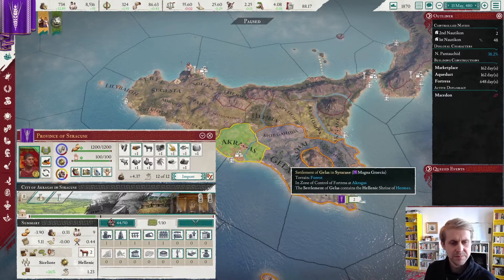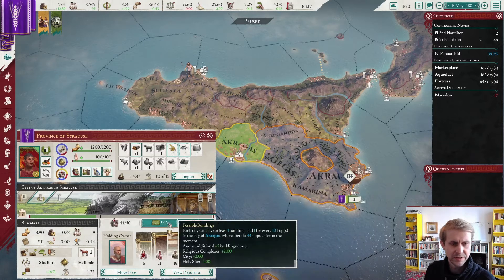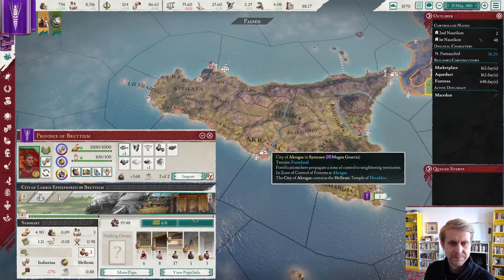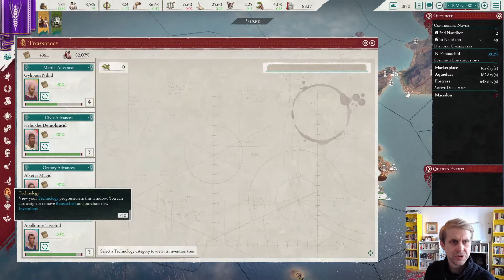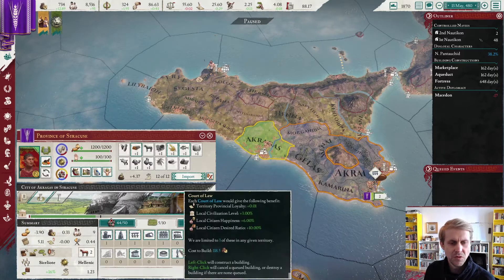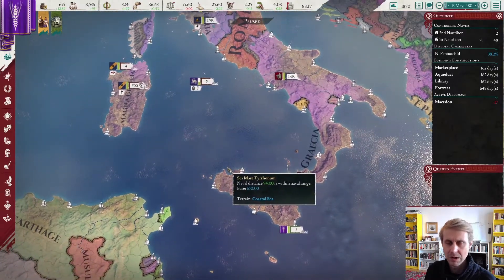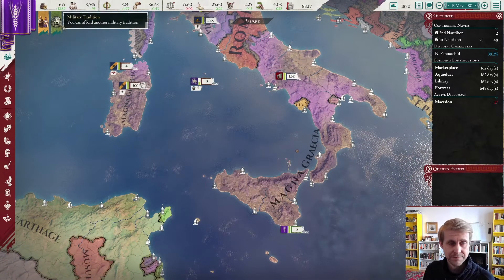Anything else we want to build in this city? I would say it is about time that we get another library up — there are quite a few citizens and nobles in that city, and there will be more in the future. I noticed on the research screen we are getting a little bit better at our efficiency ratio, and one or two more bumps should get us up to where I want to be — having it maxed out at 125%.